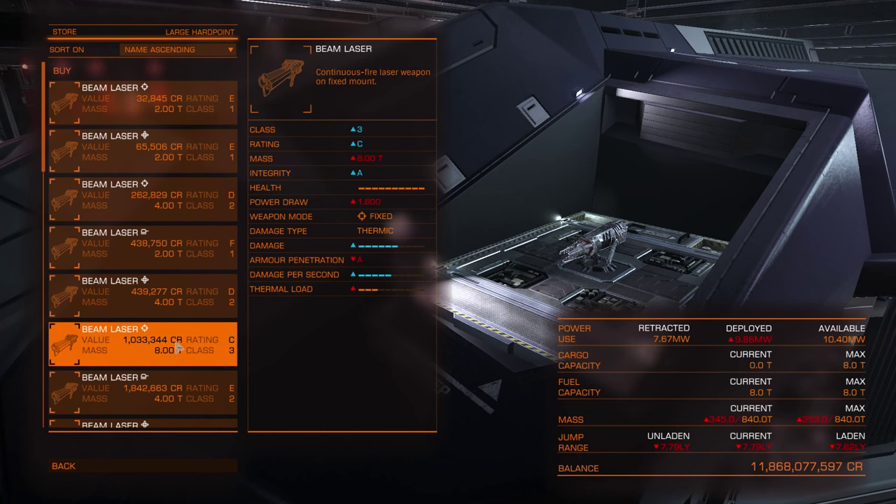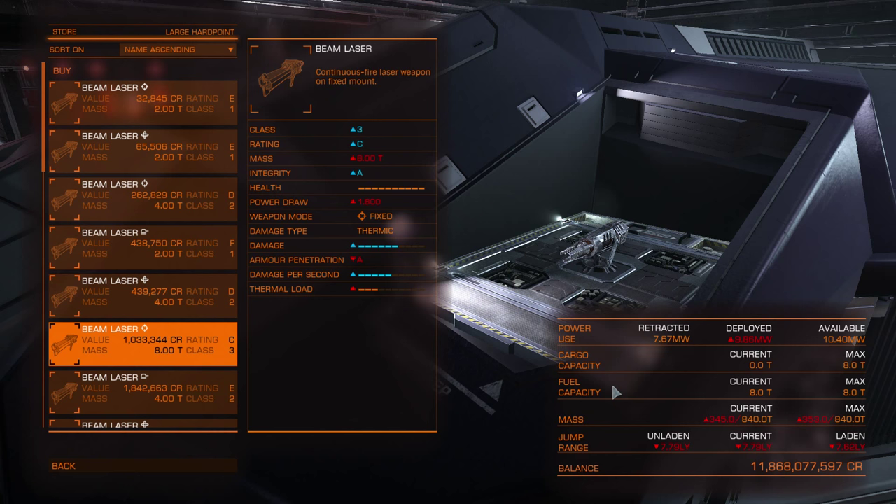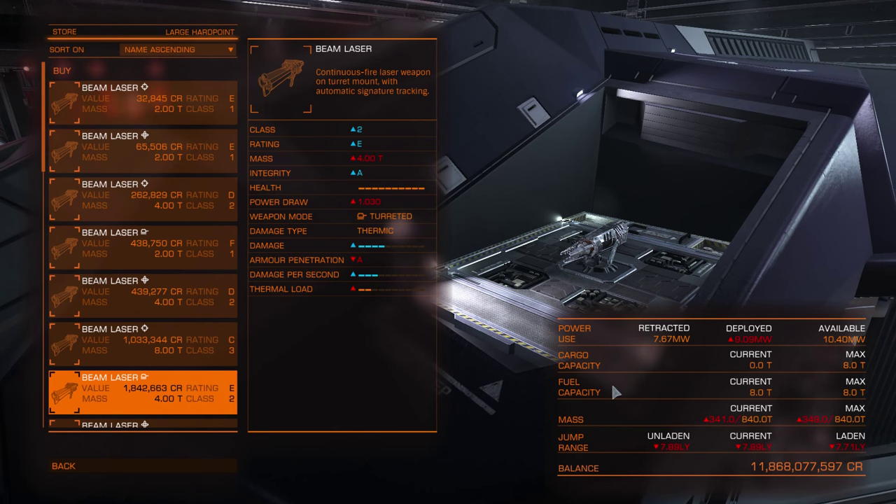The last thing to know about weapons is that class 1 weapons all have a mass of 2 tons, class 2 is 4 tons, and class 3 is 8 tons. This is important because the heavier your ship, the lower its jump range will be. At the bottom right you can see changes when you select any module — you will see right away how it influences your ship's jump range.